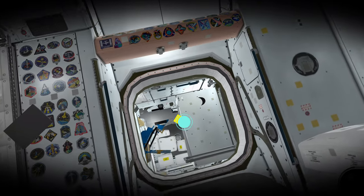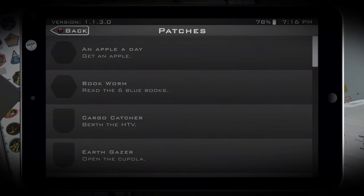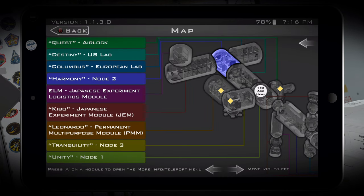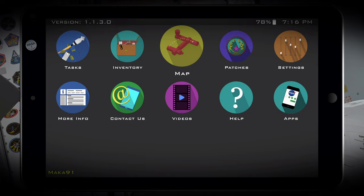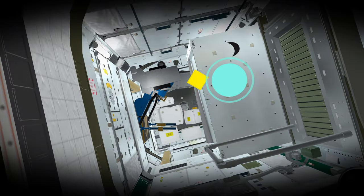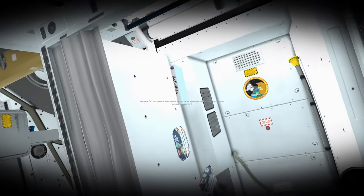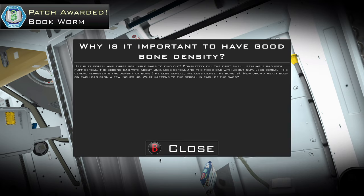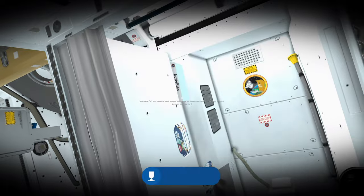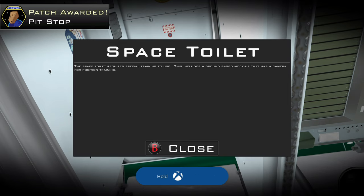Once you exit the lab, look to your right and head towards the Tranquility Node area — this is technically our objective. If at any point you're lost, you can open your map and fast travel. Once you enter the Tranquility Node, look into the bathroom stall on your right. Here you'll see a floating book — this is our sixth and final book about bone density. You'll unlock the Bookworm achievement. Then interact with the toilet to get the Pit Stop achievement.